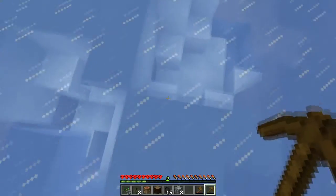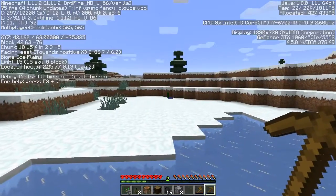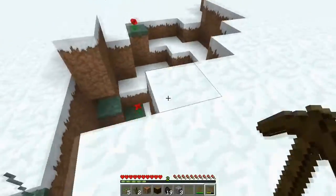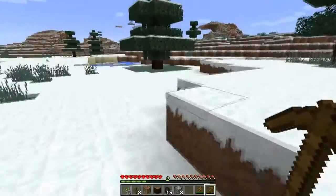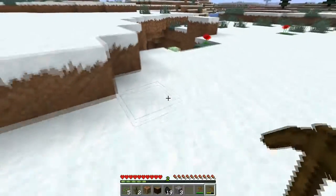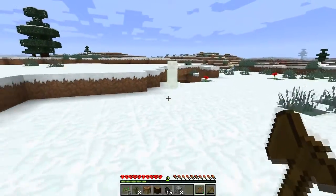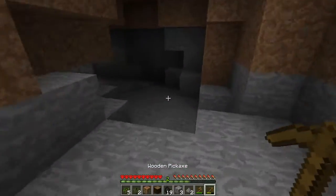I wonder what's down there — interesting. Making sure we're still in the right biome, yep still here. Those hills probably are outside the boundary if that's a new biome over there. Oh, a mob — I don't really wish to see you but I'll use the axe since it's now much more powerful than it used to be, even a wooden one.